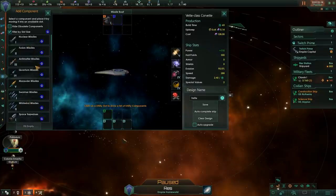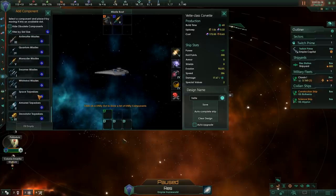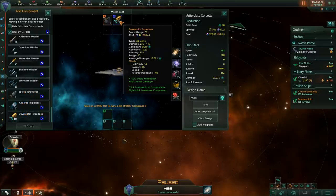Explosive weapons are of three types. You have the normal missiles with 5 tiers: nuclear, fusion, antimatter, quantum, and marauder missiles. These have 100% shield penetration and do 25% more damage to the hull. Then you have the bigger missiles — the torpedoes — with space torpedoes, armored torpedoes, and devastator torpedoes. These are just bigger missiles that do more damage overall and are 50% more effective against armor. However, since they are big and slow, they are countered more easily by point defense.